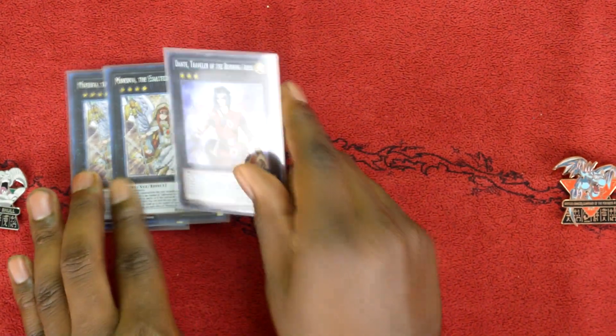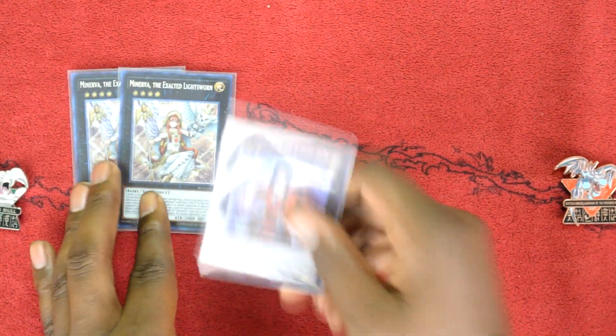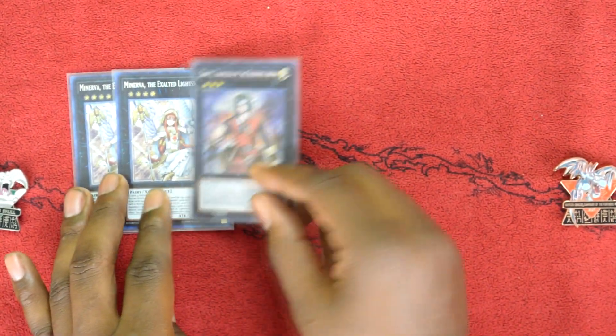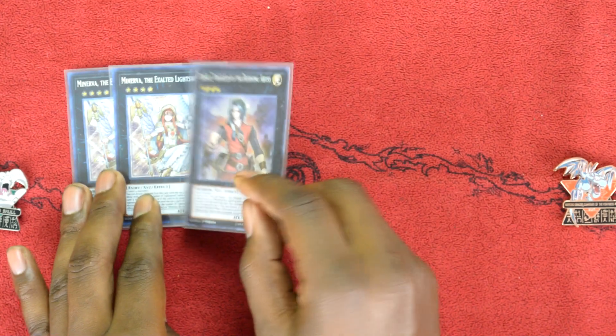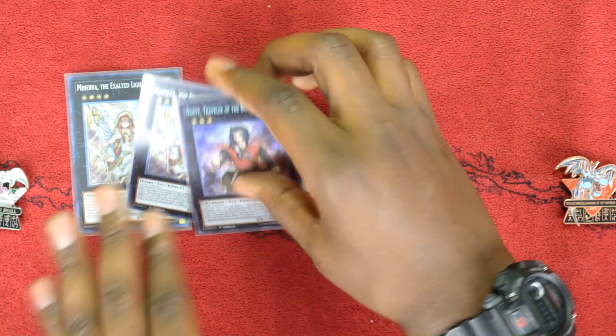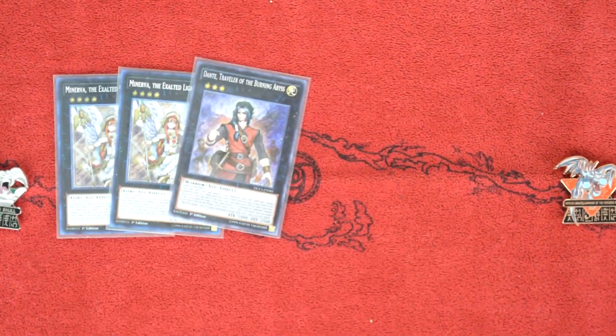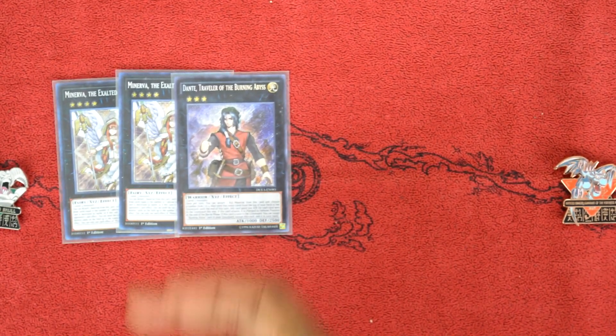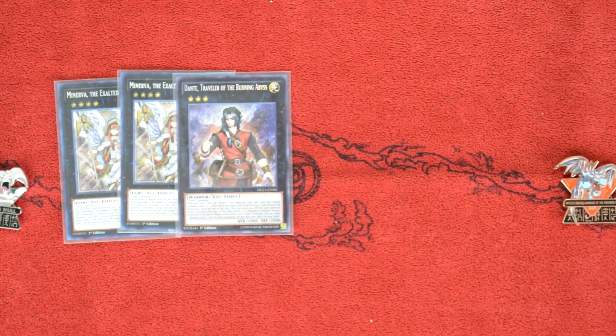One copy of Dante, Traveler of the Burning Abyss. This mills three cards from the top of your deck to the graveyard and can recur itself back to the deck. Milling Trick Clown and Wulf gives you another way to make Minerva again. This actually tempted me to play another Trick Clown, but I resisted.